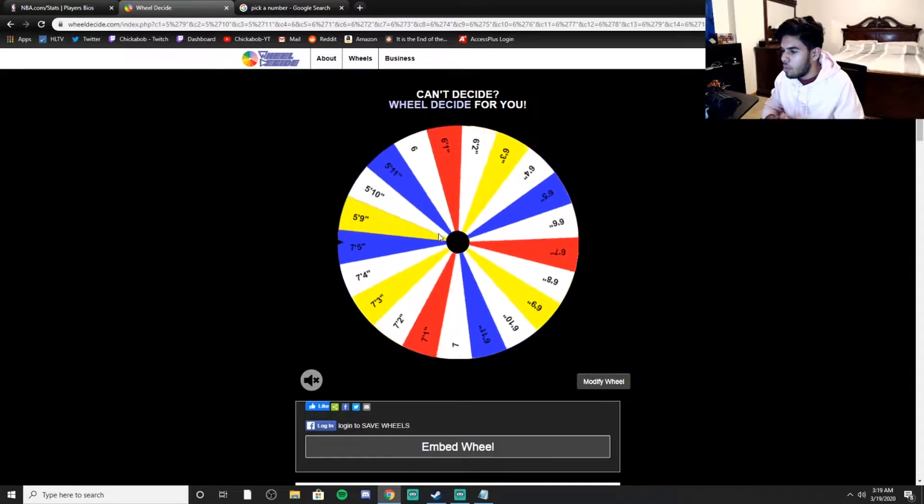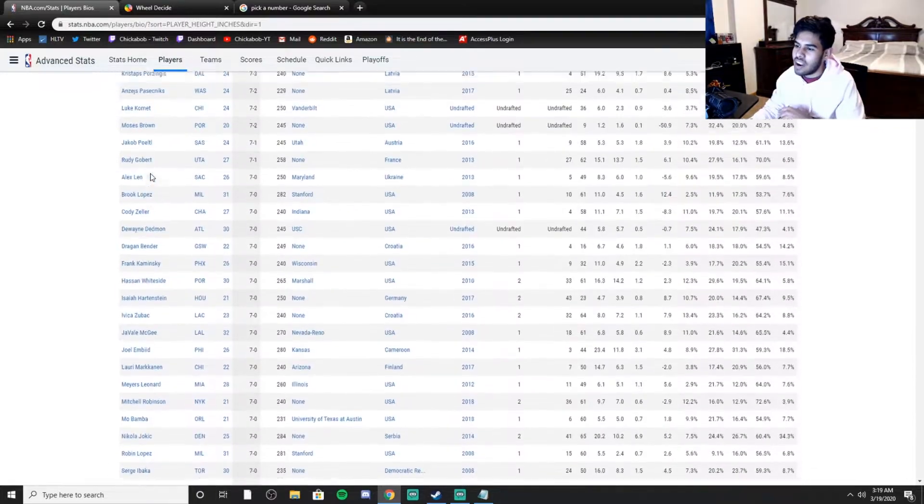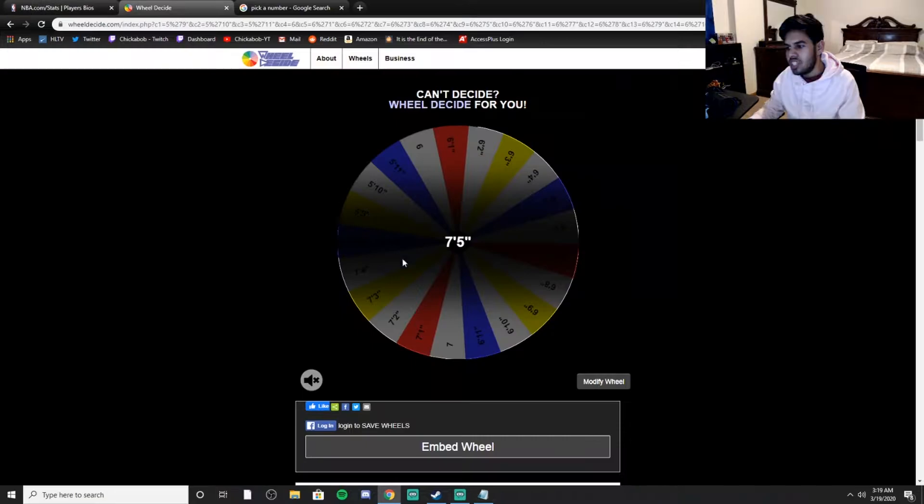Let's just keep it going. We get 7'5. There's only one player that's 7'5 in the league right now, and that is Taco Fall. We're going to get Taco Fall on the team, and hopefully he can be the piece to win the championship.